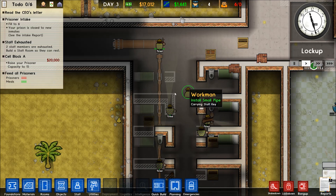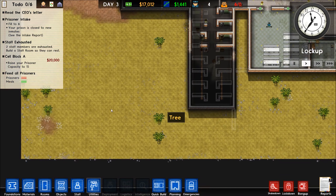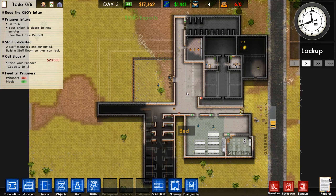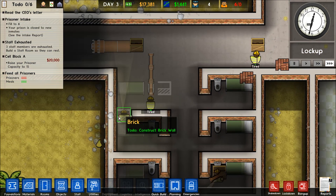Welcome back to Prison Architect. In the last episodes we were building out the cell block. We might make it bigger, cap it off, and put another corridor. We might just end up building a basic prison, selling it, and building a new one that's more properly situated from the beginning — this one was kind of tacked together.